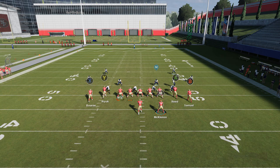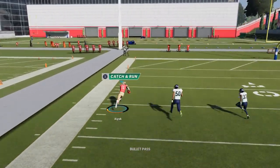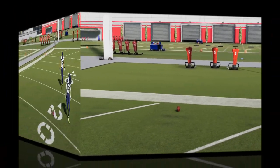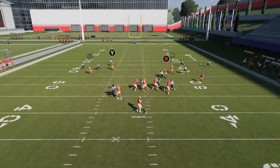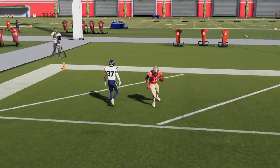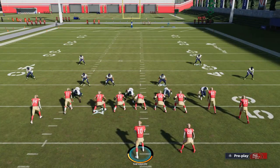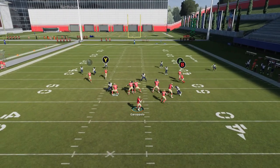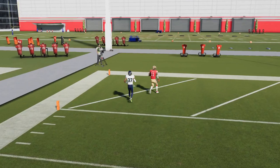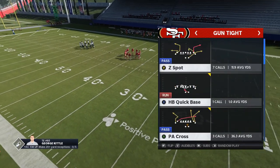This Y route is going to have a lot of success against man coverages — it basically just gets outside of them. It's a really good play against man and also very good against Cover 4 Quarters. It's an easy one-play touchdown with no adjustments needed against Cover 4 Quarters, which is why that's one of the better defenses in the game. I'd just block the running back and let the Y route work. I've already broken down PA Seams the same way, so I'm rushing through this.